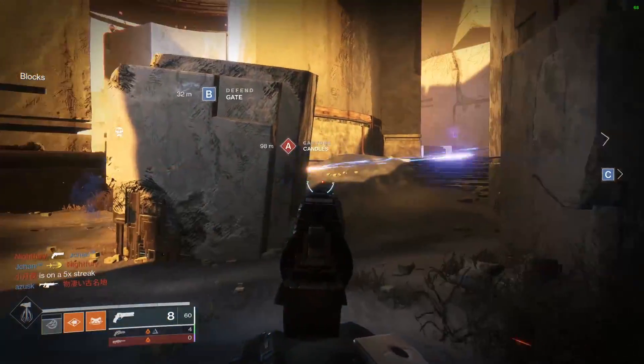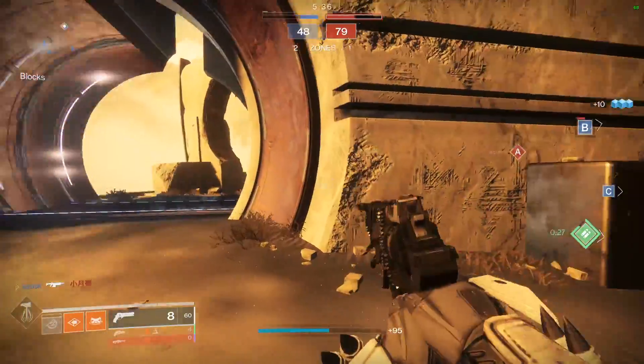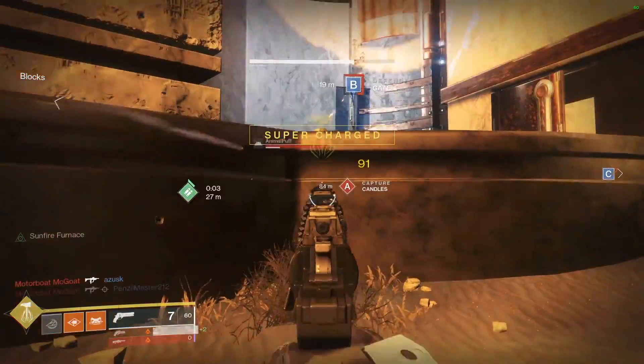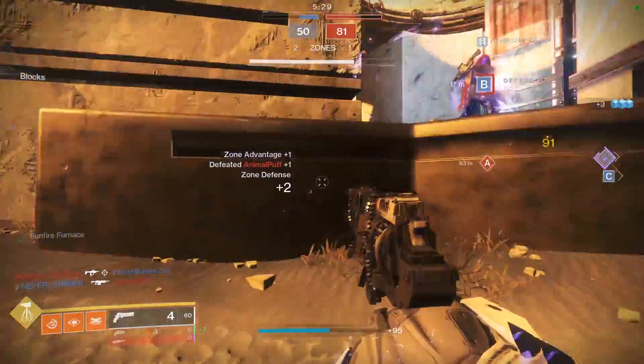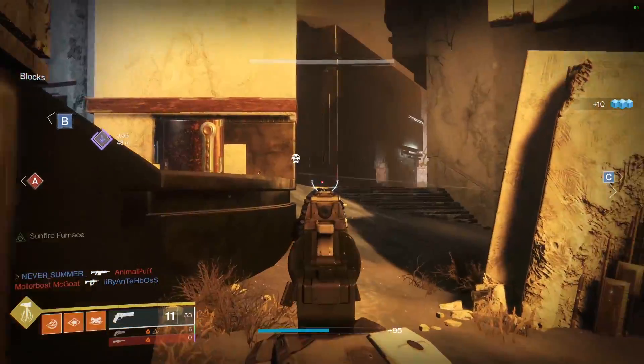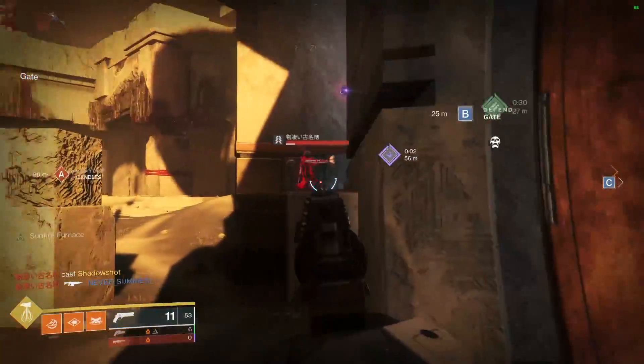Compared to the Duke, the most popular 110 hand cannon, this weapon's range, stability, reload speed, and aim assistance all come in behind that weapon. The good news is that its handling and recoil direction are both superior to that of a baseline Duke. With the recent adjustment to damage drop-off from greater ranges for hand cannons, even a well-rolled and masterworked Loud Lullaby is going to struggle in activities when compared to the Duke.